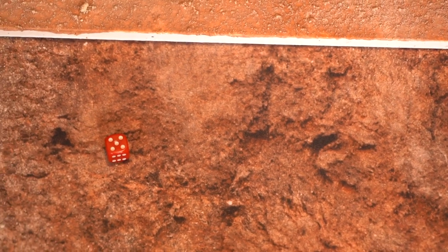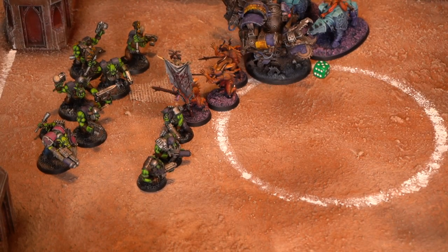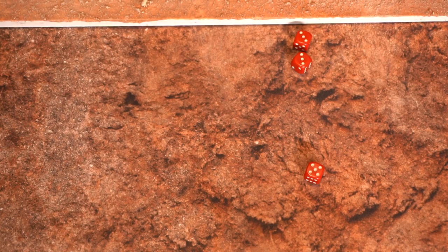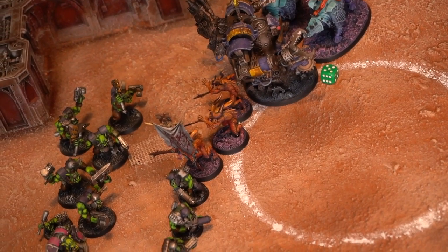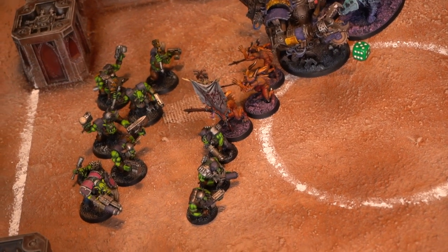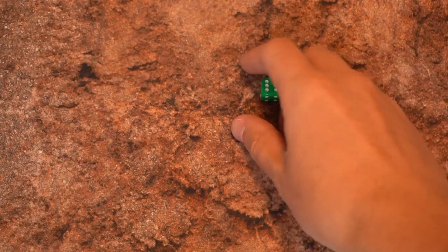Rolling morale for the Bloodletters — unfortunately we roll a 5, so we fail morale, 1 automatically flees, and now we have to roll for the rest of them. On any 1s or 2s they flee, but the rest are fine, they stay. Now I need to do a morale test on my Boyz. They lost 7 models so basically anything I roll is a fail — and I roll a 6. One of them is definitely gone. Doing an attrition test for the remaining 2 — on a 1 or a 2 they go as well. Two Boyz left.